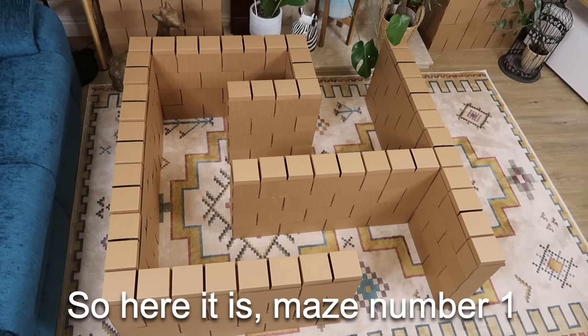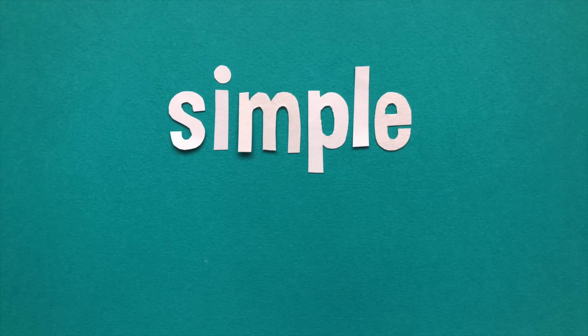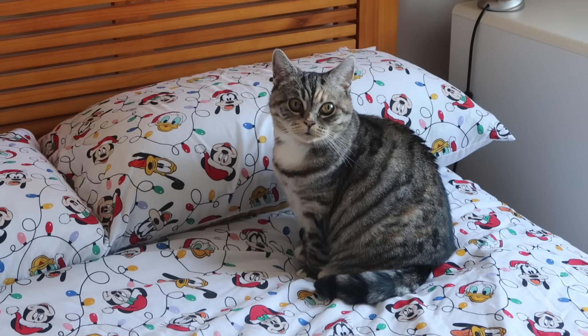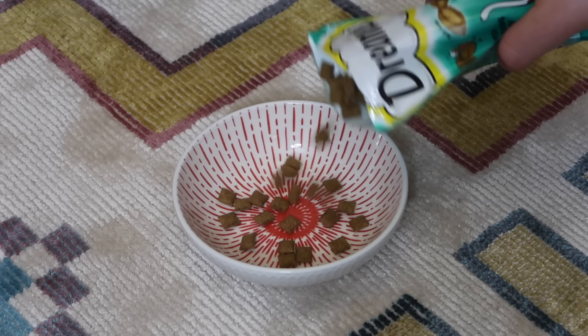So here it is, maze number one. Very simply, the cats enter at the back and follow it round the corner, then have a single decision: right to a dead end, or left to the finish line. Simple, right? Let's go over the rules. Anything goes, except leaving the maze. It's not very tall because I still want to be able to film over the top, but it means the cats can easily jump over the walls. If they jump over the internal walls, we'll just call it a creative strategy, but if they jump the external walls and leave the maze, they'll be disqualified from the round. The finish line counts as a bowl of treats at the end.